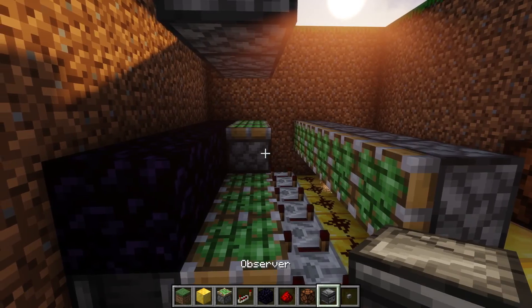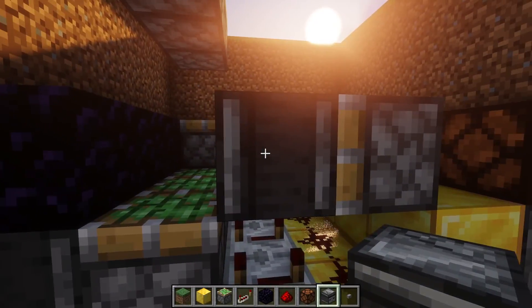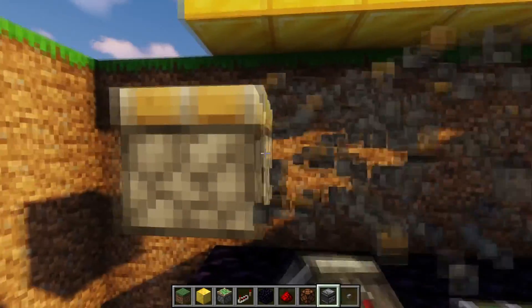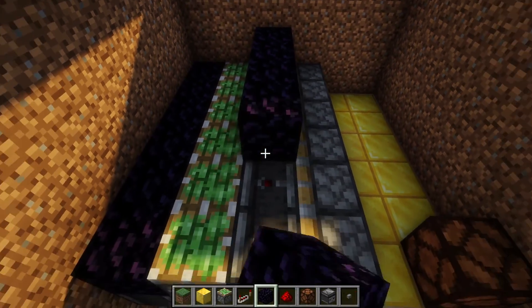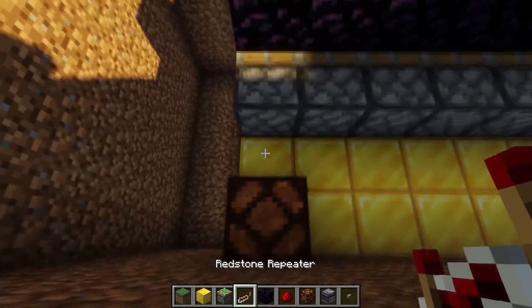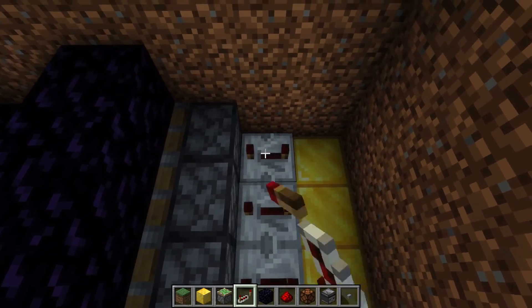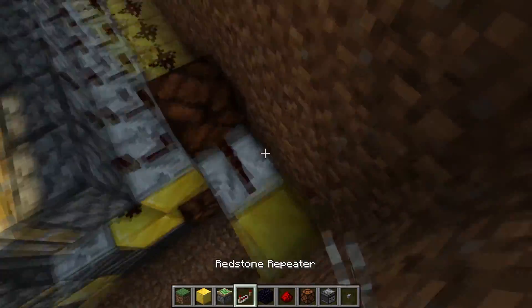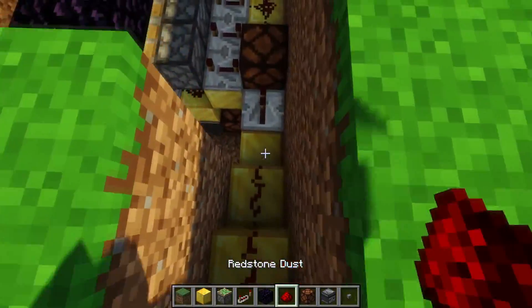Then you place an observer facing downwards in between this sticky piston facing this sticky piston like that. Then we place an opaque block that doesn't stick to sticky blocks — you can use furnaces, though I'm going to use obsidian. Furnaces are actually a lot cheaper. Then we place repeaters across this part right here, also on a delay of four. Then we place redstone on the remaining part, and then we have a repeater right here just to get the signal in. We take this up, and this is what we attach the stone button to.